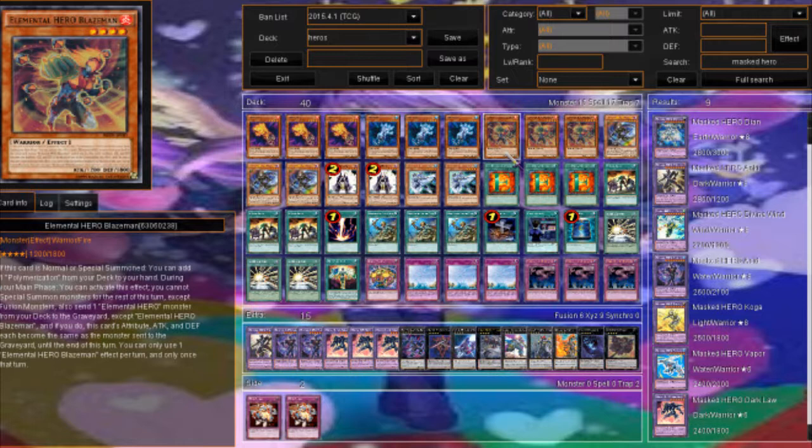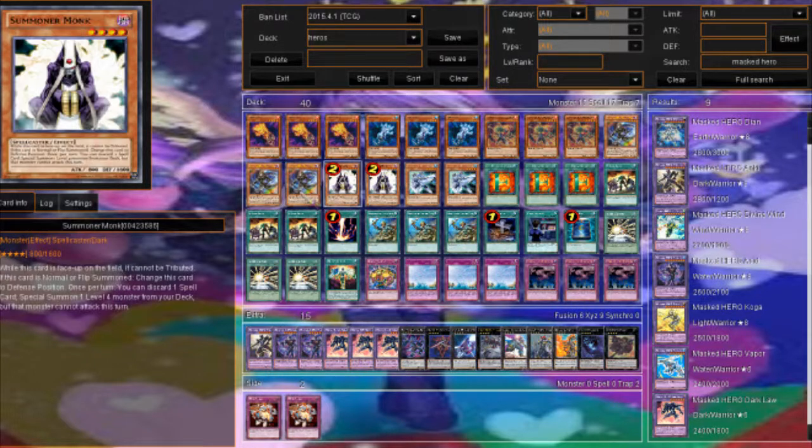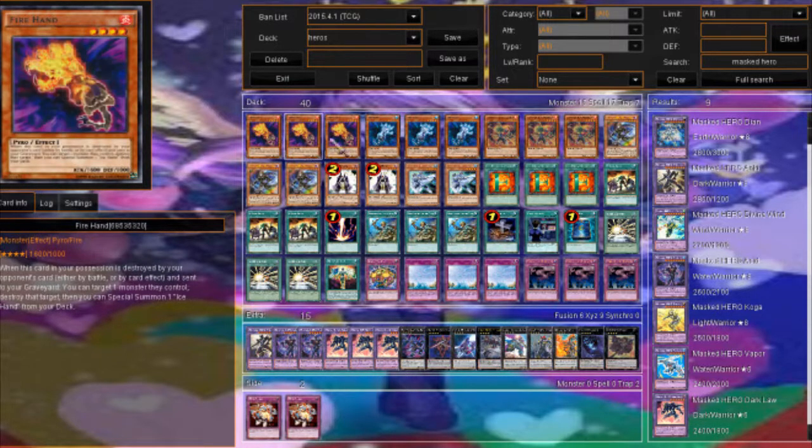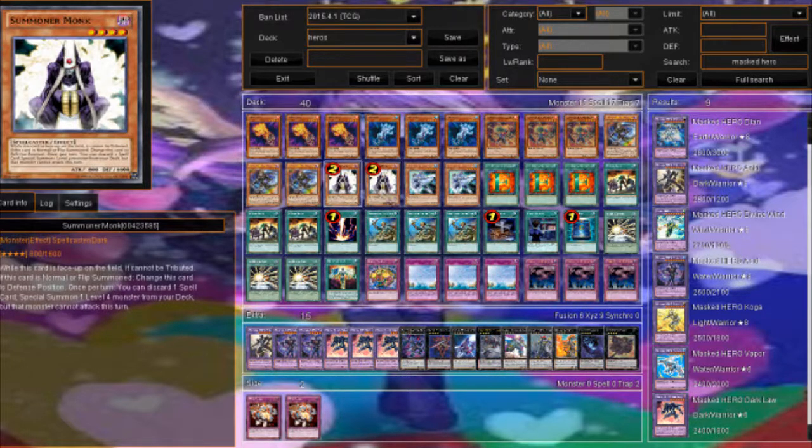You could probably do some broken things with him too. Besides that, Shadow Mist is the searcher of the deck — if she's sent to the graveyard you can add a hero monster, and if she's used as material for a Mask Change you can add another hero monster. There are shenanigans you can pull with her as well. Summon Monk looks awesome because you can use him to get your Fire and Ice Hands, or use him to get Shadow Mist who will then get you a Mask Change, so there's a lot of utility.